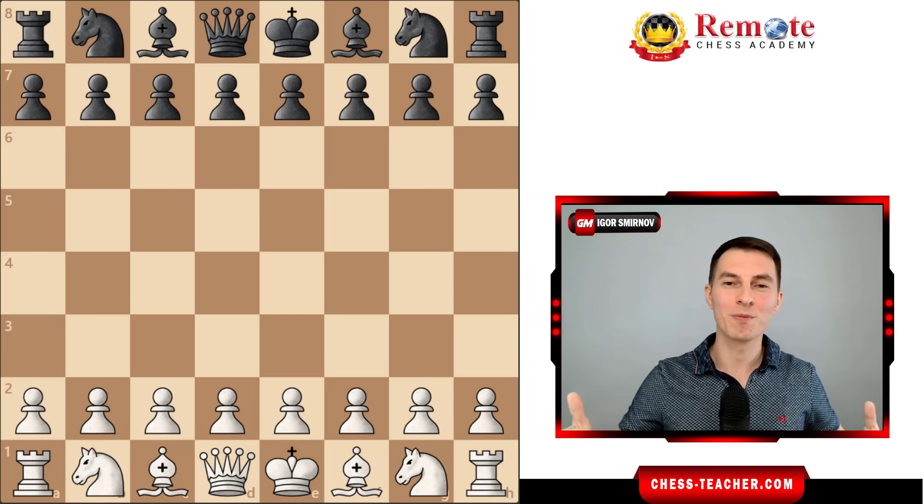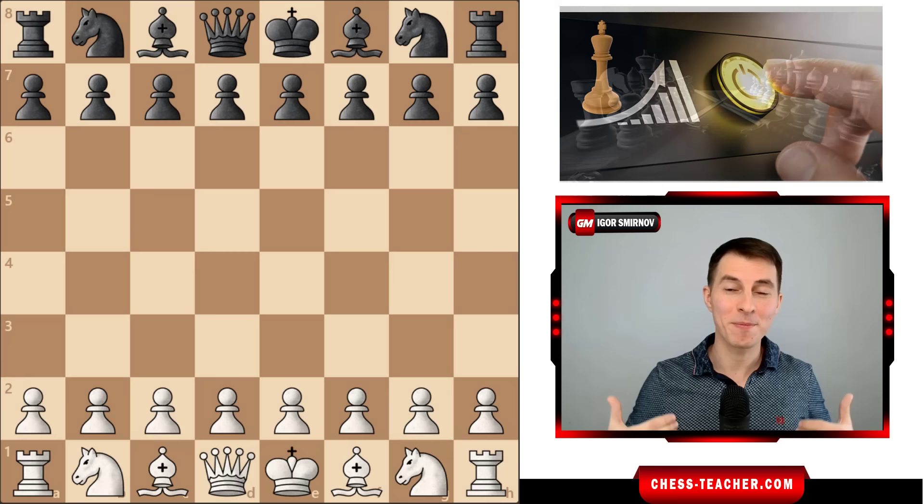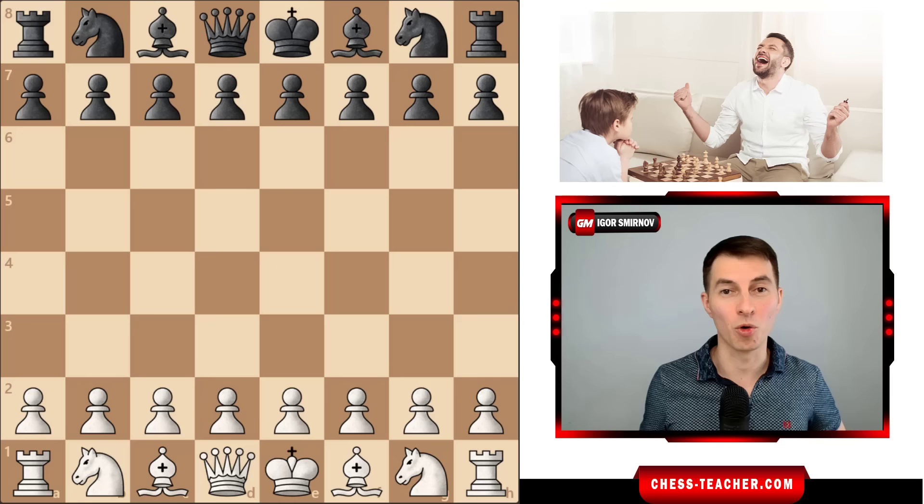Today I'm extremely excited about this video because we are going to start a completely new page of your chess journey, which is going to be extremely successful for you. I'm Grandmaster Igor Smirnov and I have found a universal opening for you that you can use both as white and as black, and that oftentimes gives you very quick and easy victory right out of the opening.